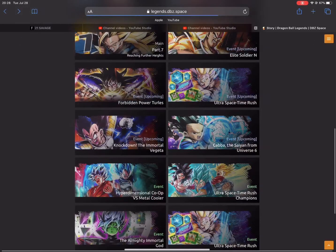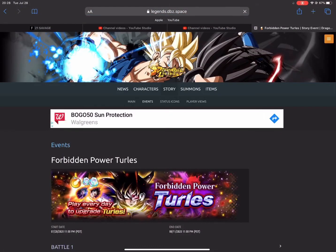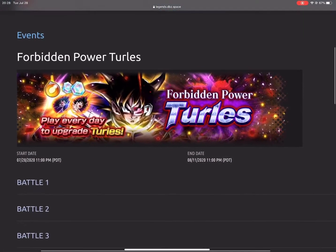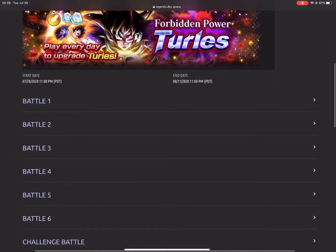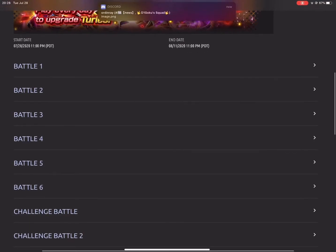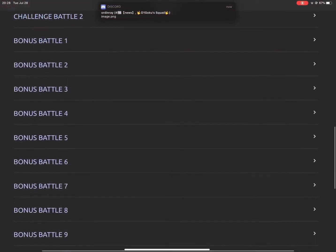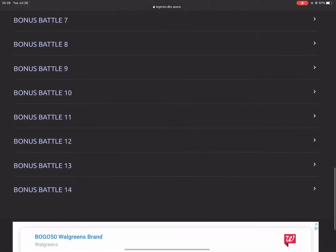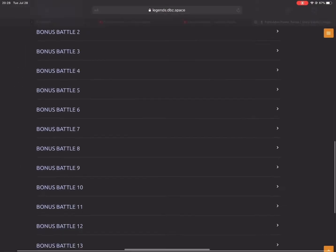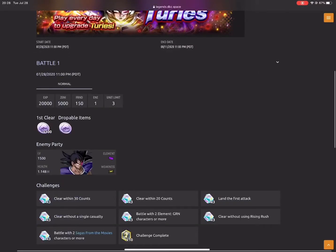We have the Forbidden Power: Turlis event running up until August 11th. There's Battle 1, Battle 2, then battles three through six, Challenge Battle, Challenge Battle 2, and Bonus Battles up to number 14 — so that's 14 bonus battles, two challenge battles, and six regular battles.